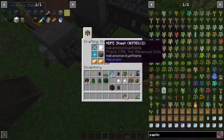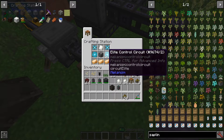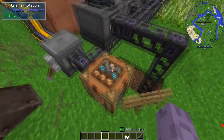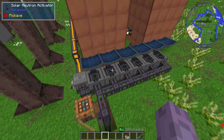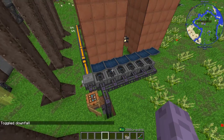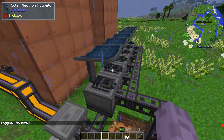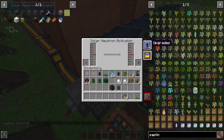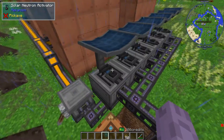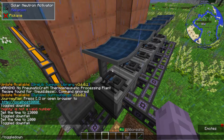The solar neutron activator recipe is a little pricey — it's going to involve that HBPE sheet we talked about earlier, some enriched alloy, some elite circuits, steel casing, and some bronze ingots. These require no power to run, but they do not function in the rain or at night. New to 1.12.2 is the ability to upgrade them — if you put some speed upgrades in here, they will speed up. You don't need to use any energy upgrades on these because they don't use energy at all, so don't worry about making those.